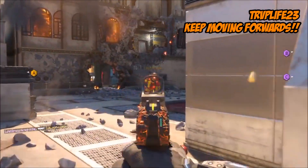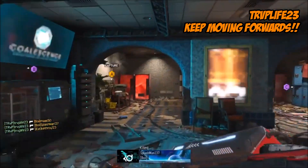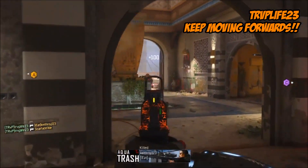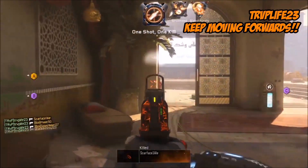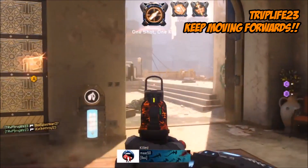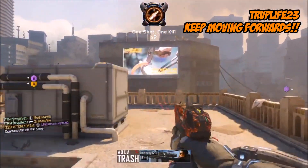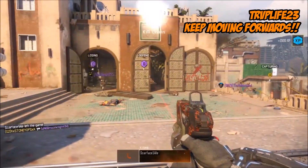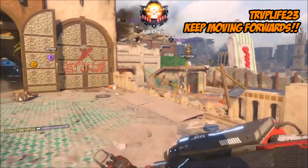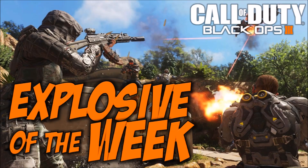At number 6, this is TRVP Life 23 with Keep Moving Forwards. Never take a backwards step — keep on firing, keep on walking forwards, keep on dominating, keep on killing all of the opposition team, until you can't go any further. And then it's all about capturing your point. Nicely done.